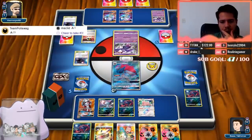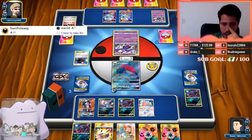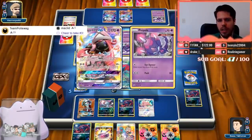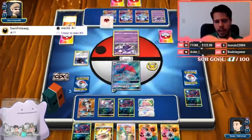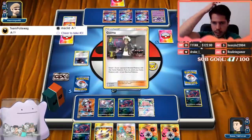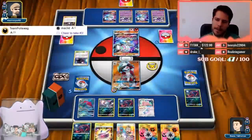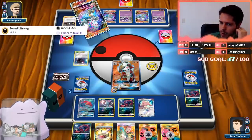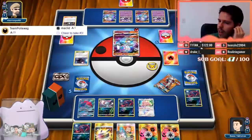My opponent discards the fire energy they needed off that Acrobike in order to recharge and get the kill. They're going to stretch back the Poipole and the Lele into the deck. Why didn't I knock out the Naganadel? Because it has 130 HP and I didn't have a full bench — I didn't have that extra 10 damage to KO it. Perfect hand for my opponent — what a hand, absolutely ridiculous.